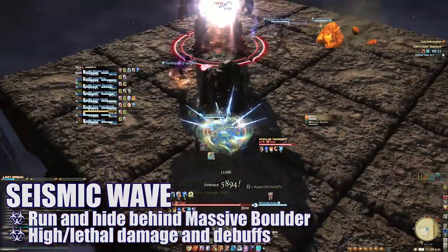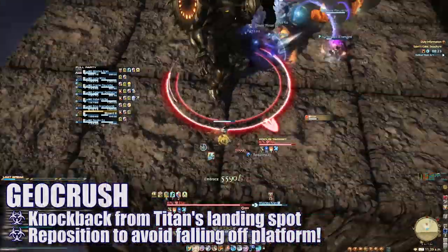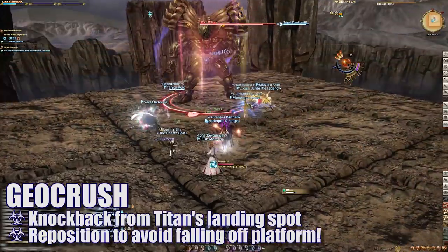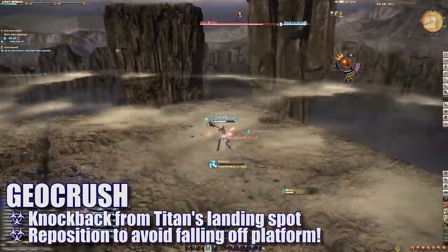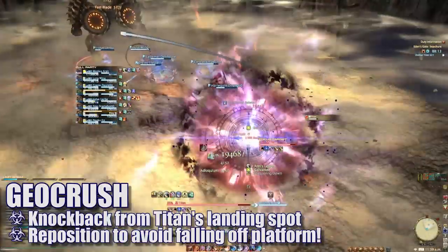The other remaining boulder will be used by the raid to hide from Titan's incoming Seismic Wave attack. As soon as the cast begins, make sure you run behind that boulder to avoid high damage and debuffs. Next, Geocrush will have Titan jumping to a random area of the platform, knocking back all players from his landing spot. Use knockback immunities or make your way to the landing spot and position yourself to avoid getting knocked off the platform.